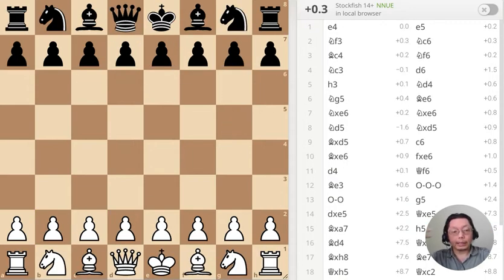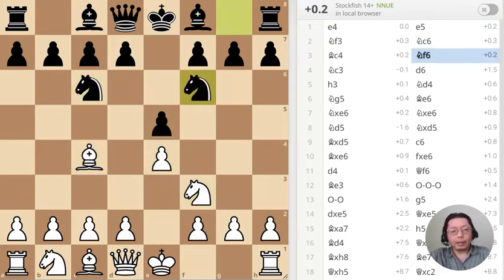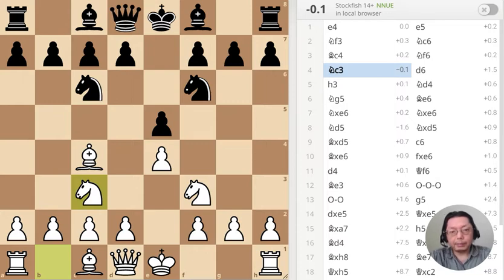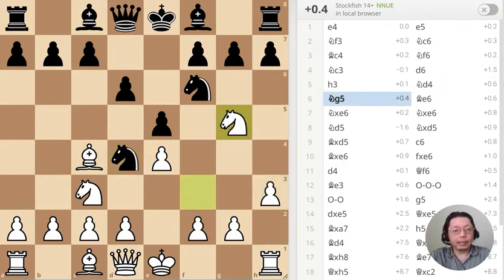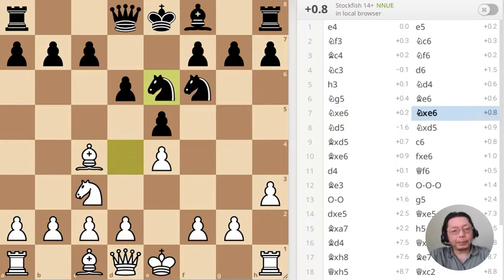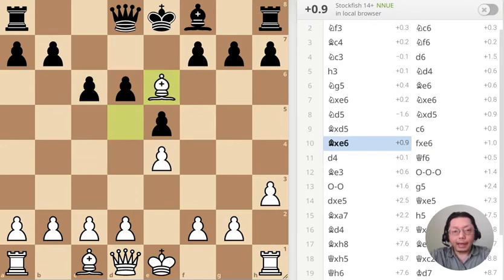Alright, let's go to the opening — Four Knights game, Italian variation. Quite sensible, a normal opening. But remember, I want to go into the ending as soon as possible, so I try to trade as many pieces as possible. Just keep trading and trading.